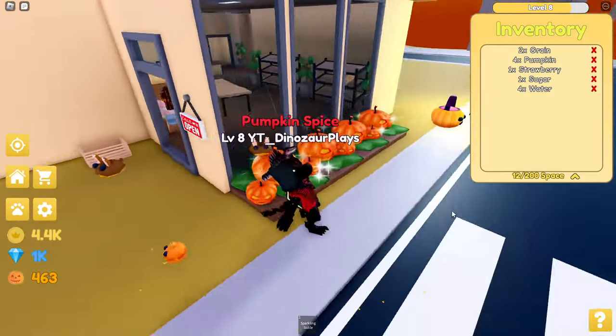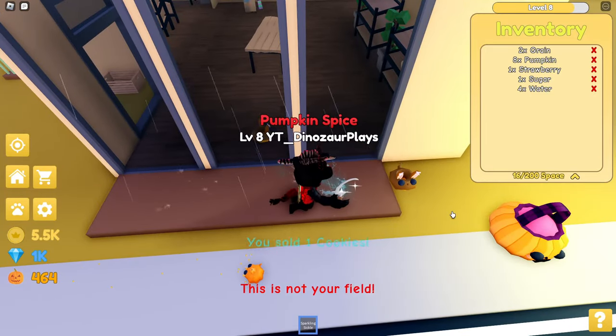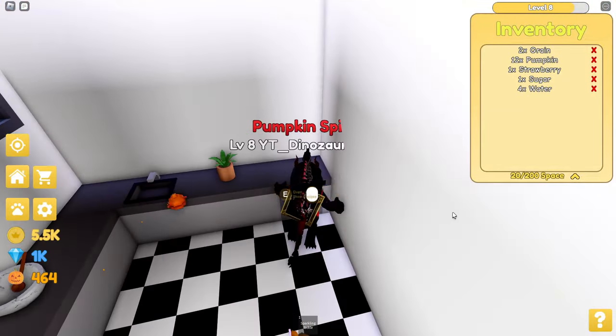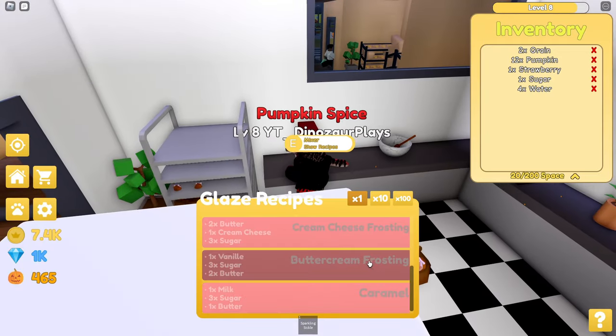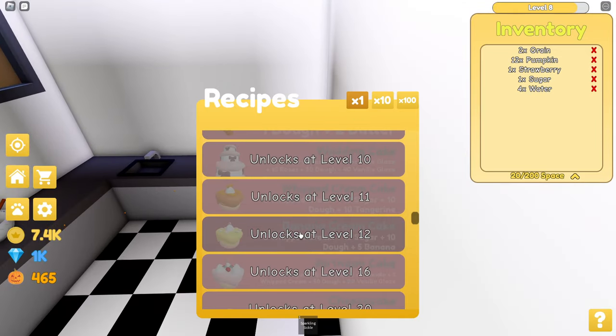I'm pretty sure that's mostly everything. There's not a whole lot left in this game. It's more just unlocking new recipes and stuff — they just get more complicated. Like, I can make a chocolate pie: four sugar, six dough, and three chocolate glaze. And to make chocolate glaze you come over here and make it — you need milk, sugar, and chocolate. There's a lot.